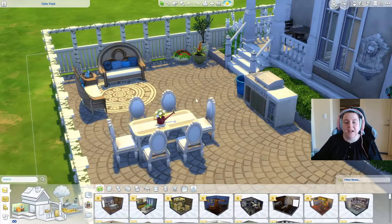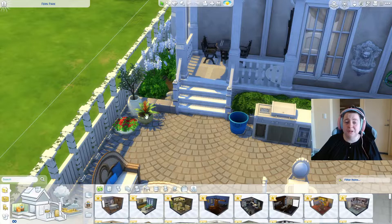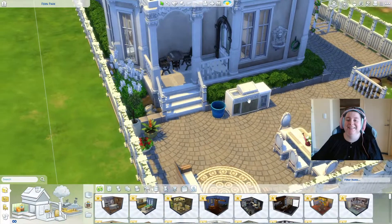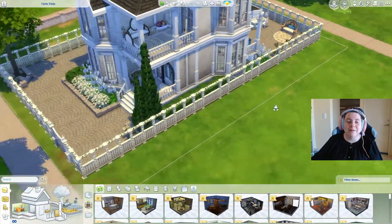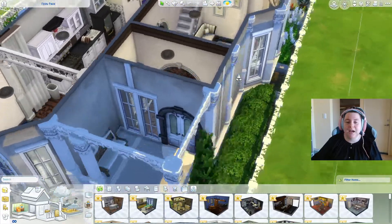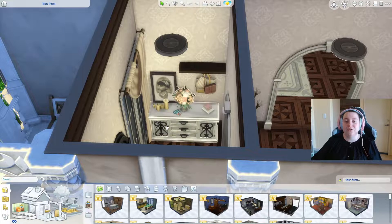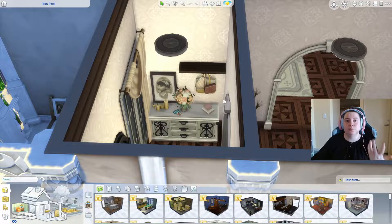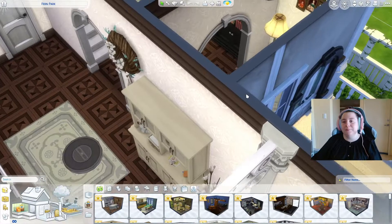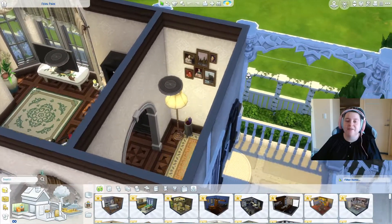I used a lot of white and beiges. The little teapot was a sweet touch. The Jungle Adventure potted plant set I'm obsessed with — I want to use it in every build. There's also a chess table. Going to the front of the house and inside — the little entryway is a beautiful space. Right from the get-go you get the color scheme: blush, beige, pinks, blues, whites, and middle-tone brown, represented beautifully in every room.